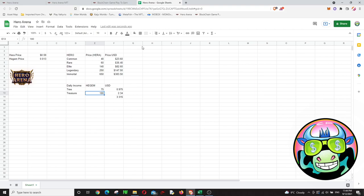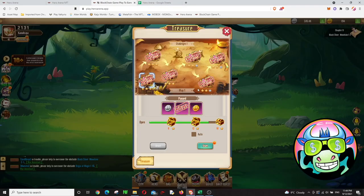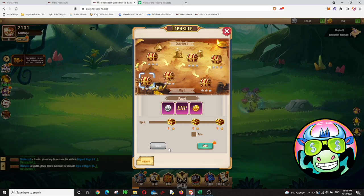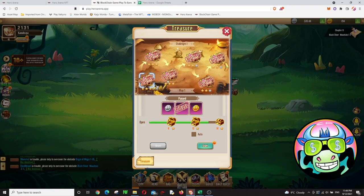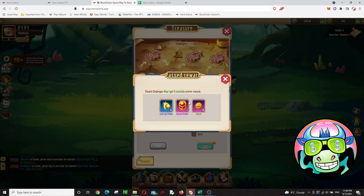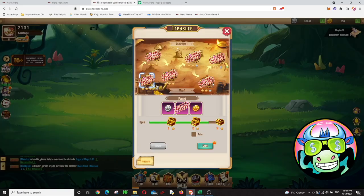You can do the Treasure mode every day — just be aware that after 24 hours you can reset it. You pay 5 Hagem, which is about 19 to 20 cents, to reset the treasure. Then you can do it again and earn the rewards — level-up potions, ascend potions, and Hagem — again every day.